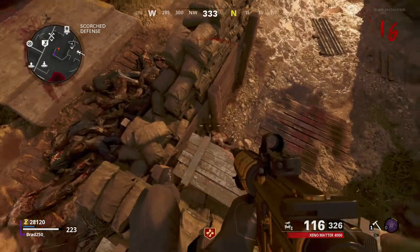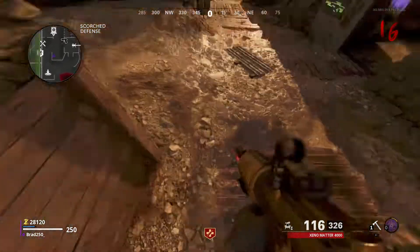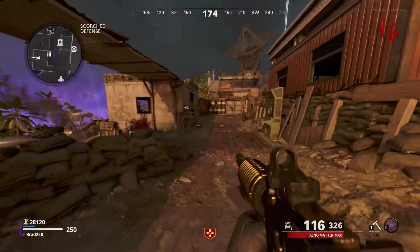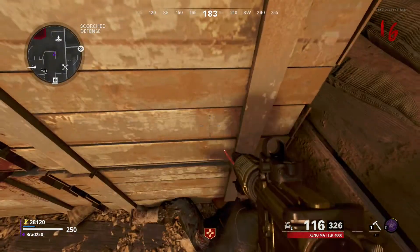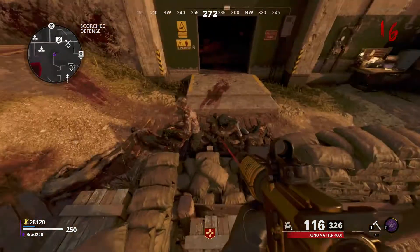Jump and let go of your left stick and you should be like floating here. You go against it — push against it. And as soon as you jump up to it, let go of your left stick and you should stay up there like this. Look at your feet and your feet should be doing that, and the zombies can't hit you.